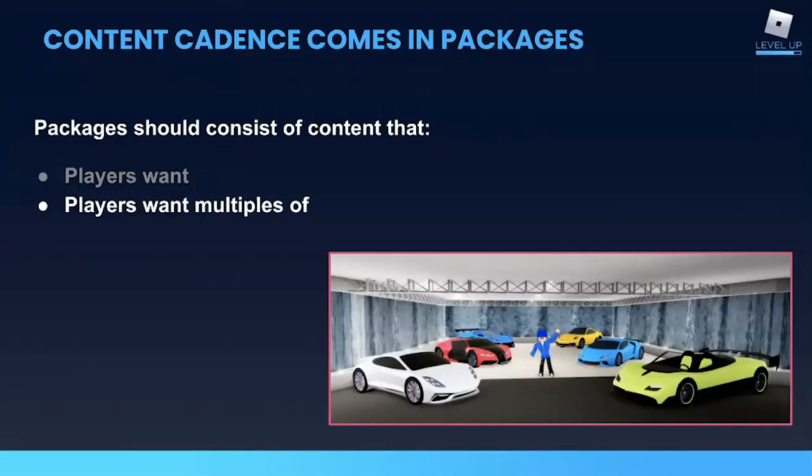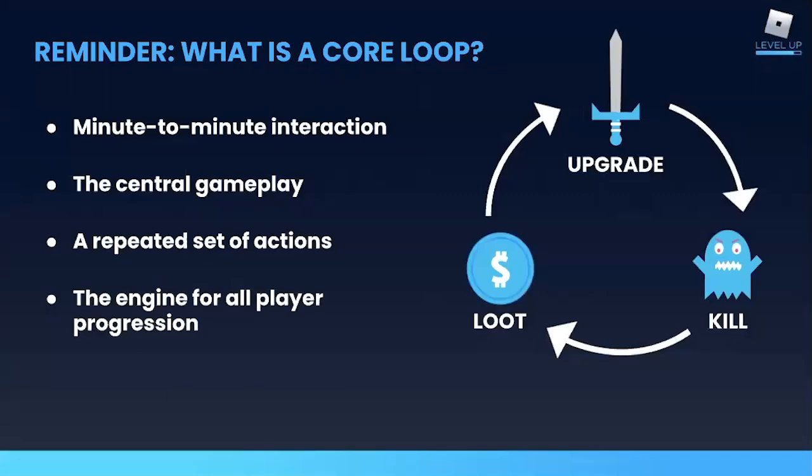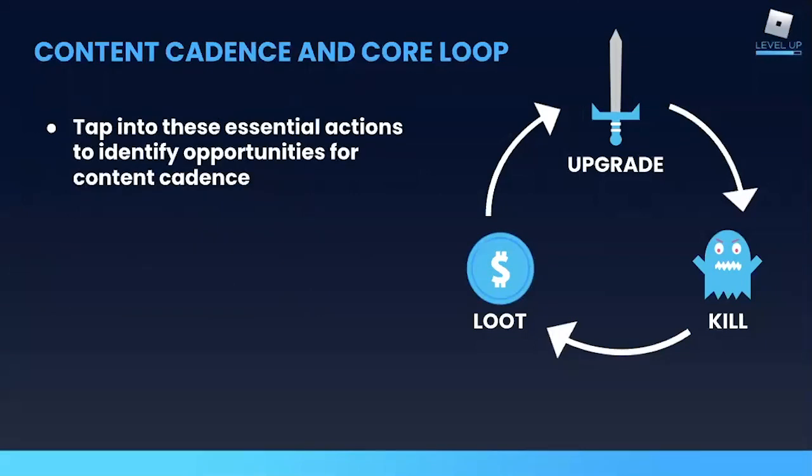Ideally, they should also be items that players will want to own multiples of, so you don't have a situation where players get one item they need and then aren't interested in any future releases. Cars are a great example — players probably only really need one car to get around, but aesthetics and prestige are also factors. So there's a good chance a cool new sports car will still appeal to players who already have a car. You also want to choose content that supports your core loop.